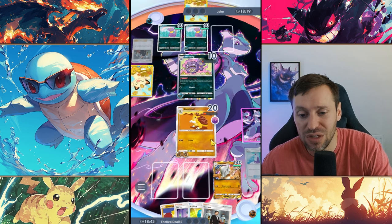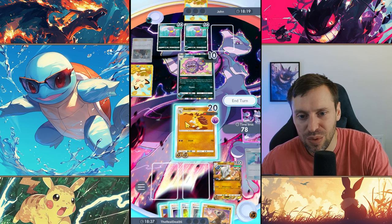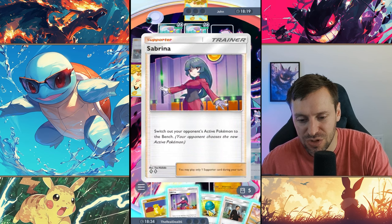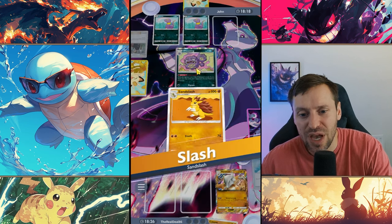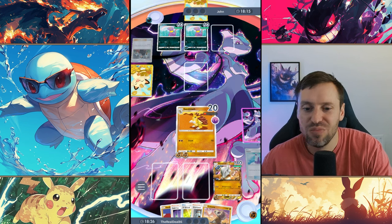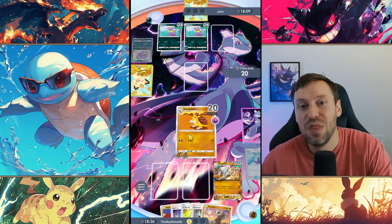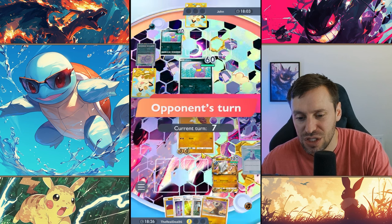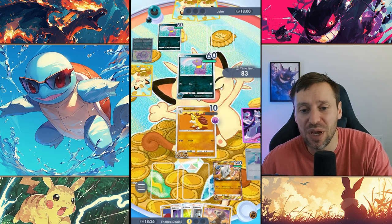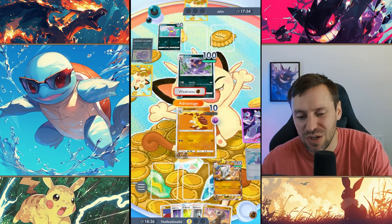We are going to use Sandslash — kind of sucks but we will get that kill. Ekans is 100% going to take out Sandslash, nothing we can do about that, but then Marowak's going to step in. This is one of the positive things about the deck — everything is just low energy cost, literally two energy to do big damage. That is one of the pros, but again I just cannot stand the RNG.